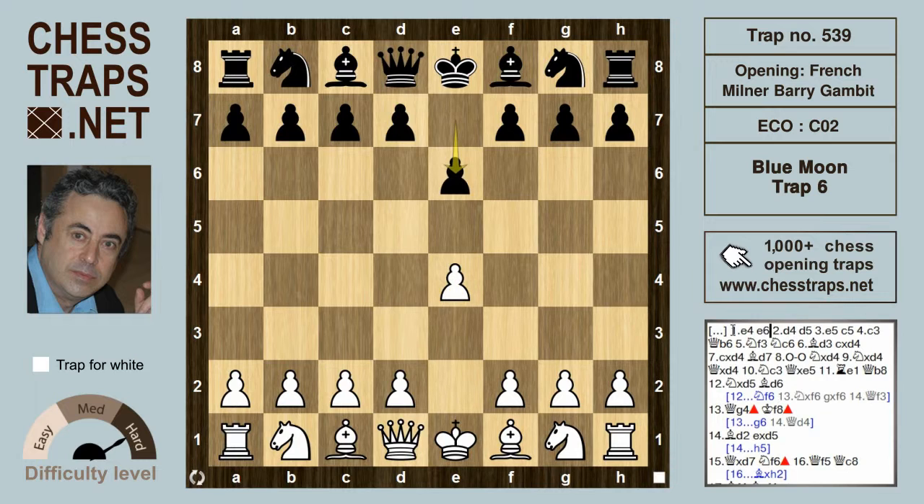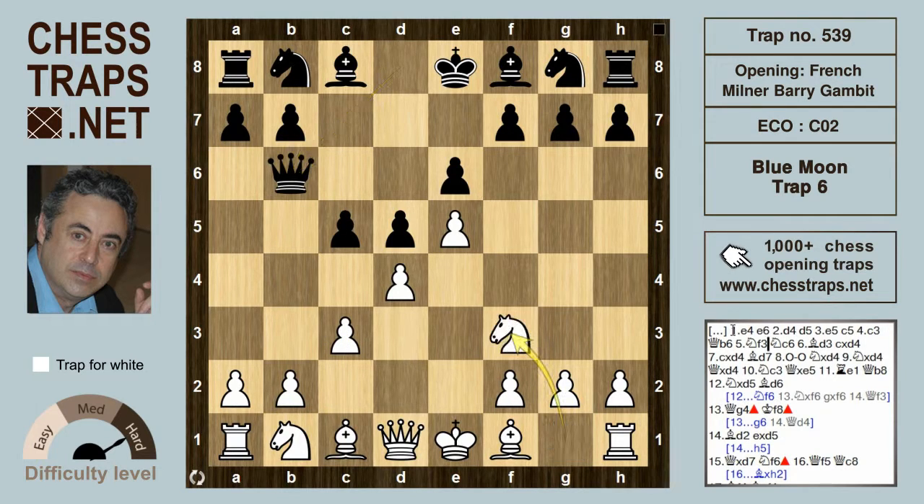After e4, e6, d4, d5 — the French Advance variation — c5, c3, Queen b6.